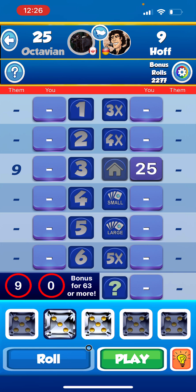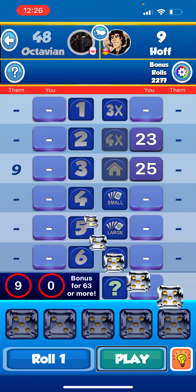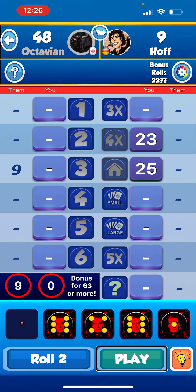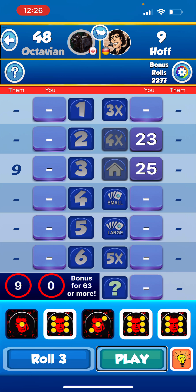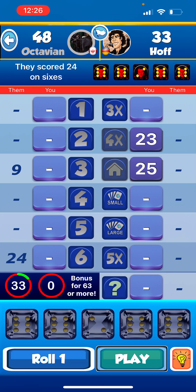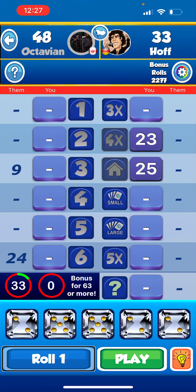They scored twenty-four on sixes. Rolling again — roll one: two, five, five, two, two. Possible moves are six on twos, ten on fives, sixteen on three of a kind, sixteen on chance. Hmm — I just got another full house opportunity. Let me look at my options.